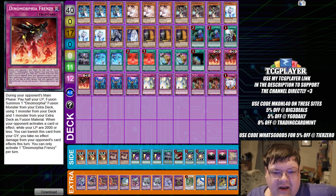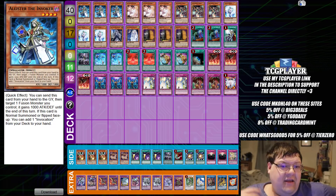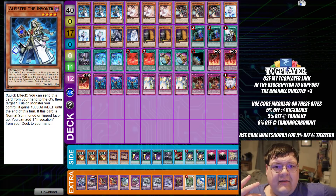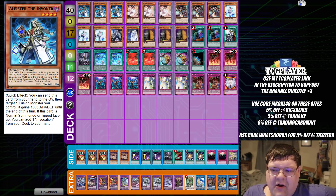We got some Dynomorphia shenanigans in here. This is actually a little bit more standardized for Dynomorphia because we're playing the Alistair package. I'm not too sure how I feel about this — I guess it's a cute little way to explore this deck and mess around with, but it feels a little bulkier. Your main value is obviously going to be Macabre in this build, versus playing the Zark Trap cards for the more standardized Dynomorphia build.